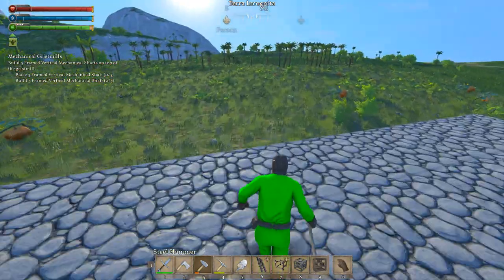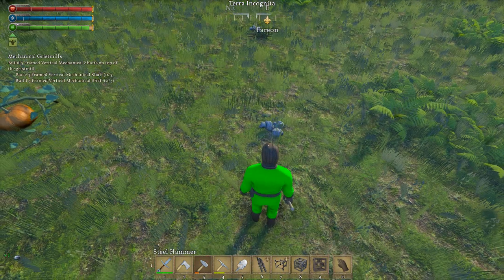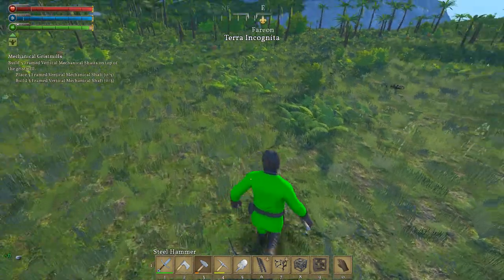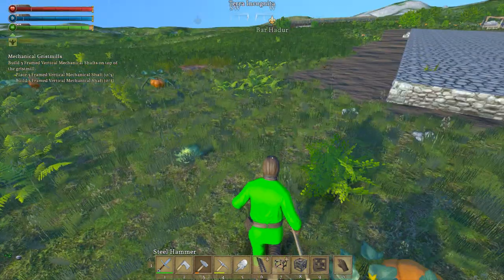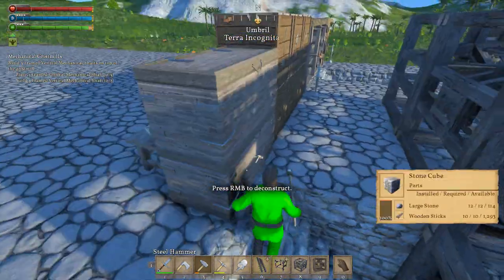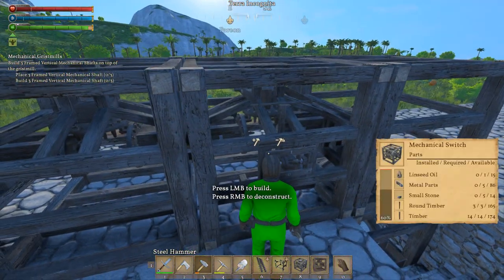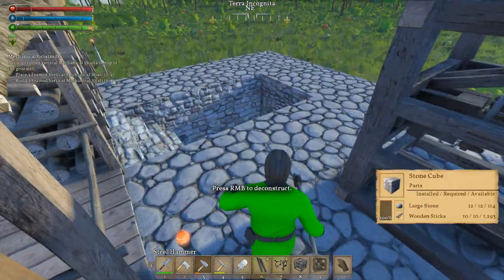I do need to get some small stones — I thought I had everything but the small stones to finish the build. I think that's enough. So we're going to finish building the mechanical section first, then we're going to build the second mechanical one now.